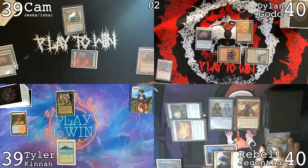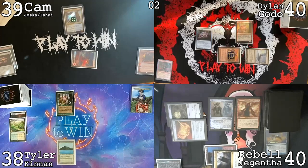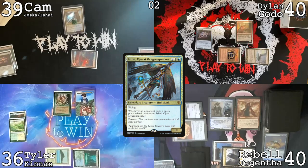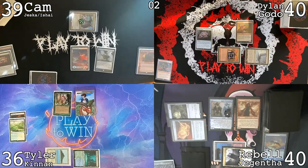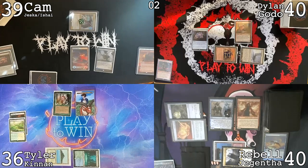Untap, draw, play a Waterlogged Grove, crack that — Windswept Heath this time, getting Breeding Pool, going down to 36. Cast Kin, so Cameron will have a trigger and you'll have the trigger too. Draw, play a Polluted Delta, swing at Dylan for sickness. You don't have a blocker and you could have Treasonous Ogre coming up. I'll take six, going to 34.